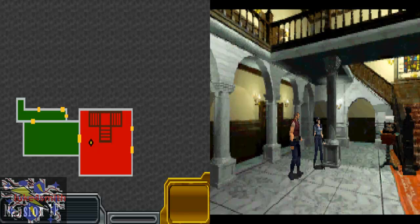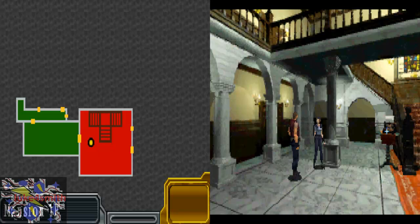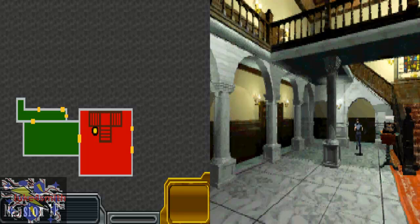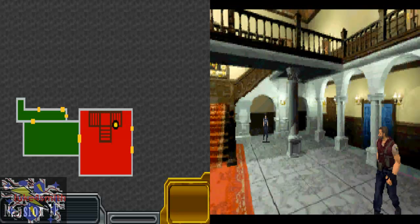Wesker! Fast forward. 'Help me look for him, Jill, and don't leave this hall for the time being.' The old fast forward trick — it makes it like real time. First of all we're going to... come down here, come out here, through here. There we go.